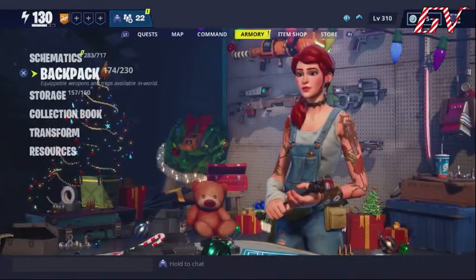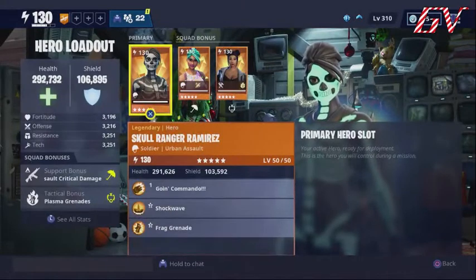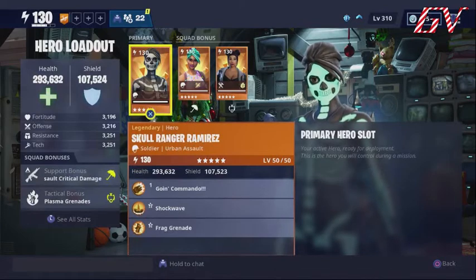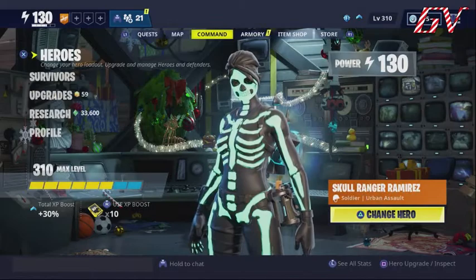This isn't really about the heroes I run, but I'll show you anyway. I have Birthday Brigade as my support for the extra 72 percent hit damage, and as always if I'm going to run a good soldier I think Urban Assault Headhunter is one of my favorites — just for the Keep Out fields, the perks she gets for hitting headshots, reload speed, and all that good stuff for assault rifles. Let's get into the level 100 zone and show you how this bad boy works.